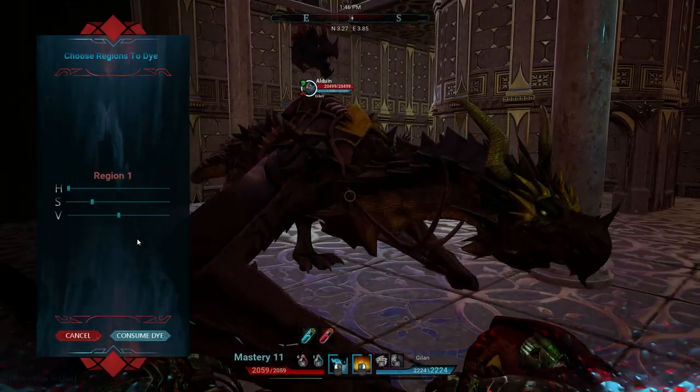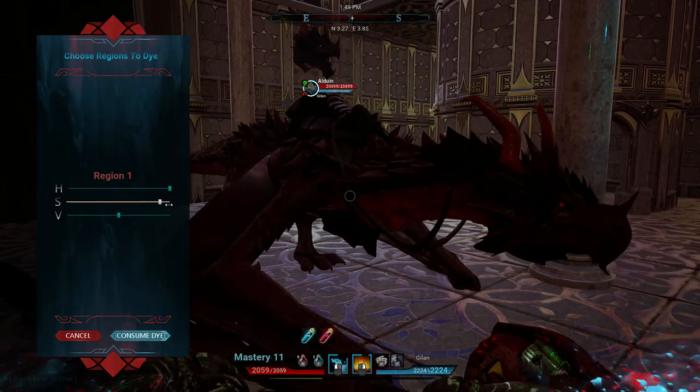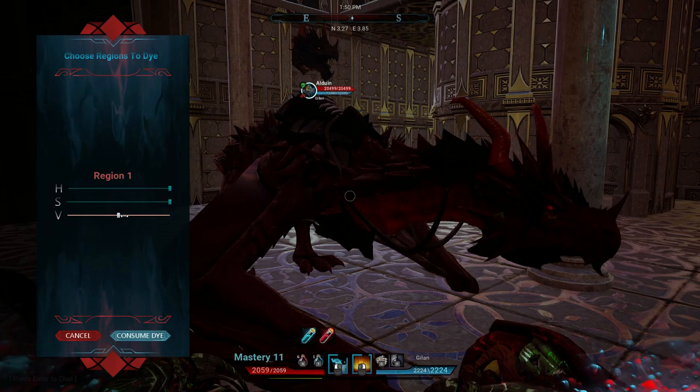Move to dye creature. Instead of a generic color, you can really play around with the colors to make your choice and make them look like any color that you like.